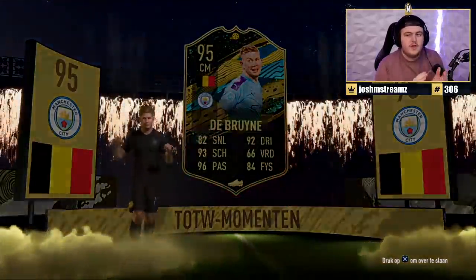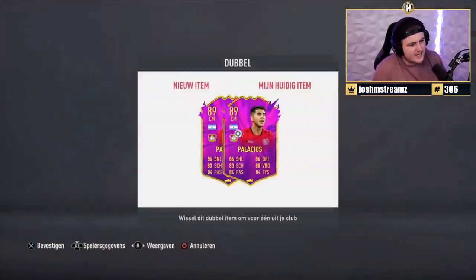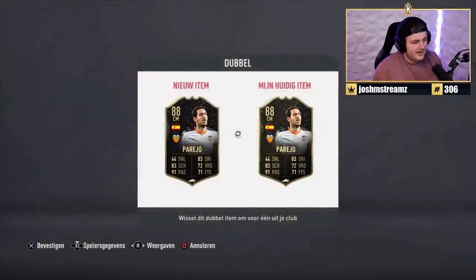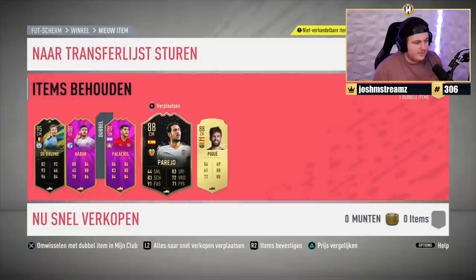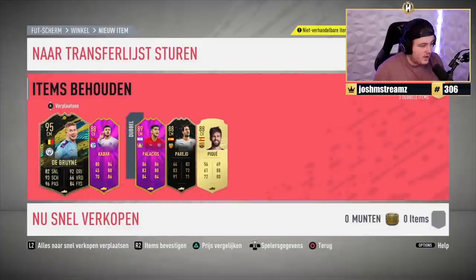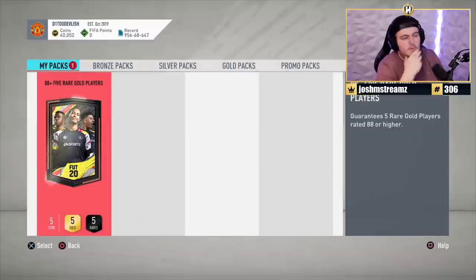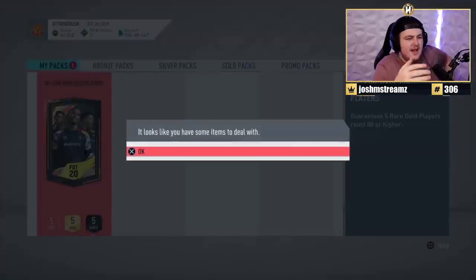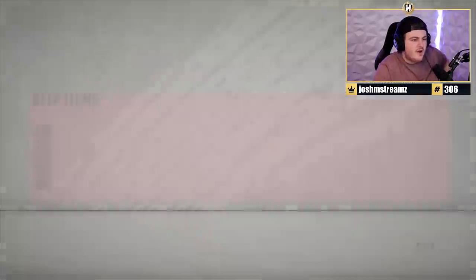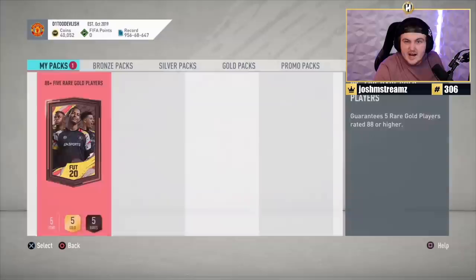Round three — Pelizier for the 88-plus. We want to see a huge pull. It's an in-form again — three informs in a row — German this time. It's Ter Stegen, 92 on the front. As a fodder pack that's actually decent, though we're not seeing Fut Birthdays so far. Still a good fodder pack overall.